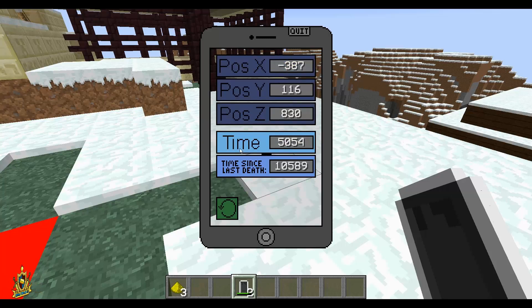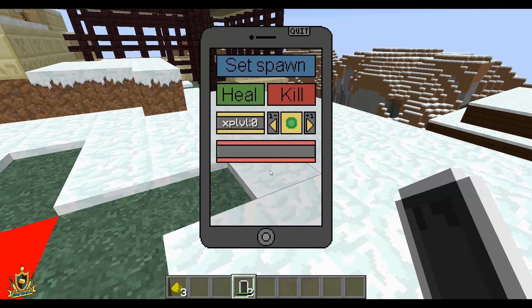You can also get different stats right here — as you can see, you can see your position and the time in game, and the time since your last death. You can refresh the stats. You can set your spawn wherever, heal yourself, and give yourself an EXP level.